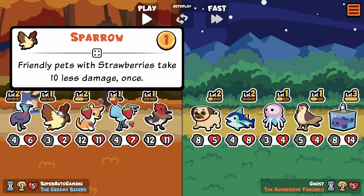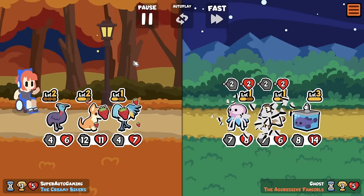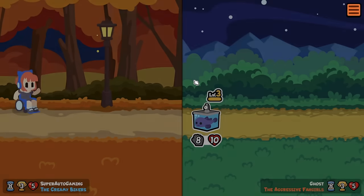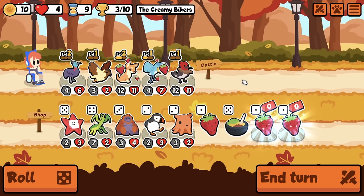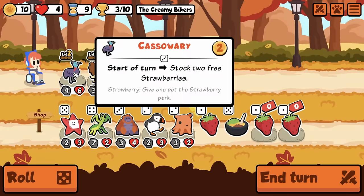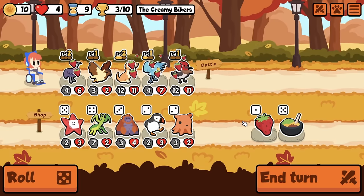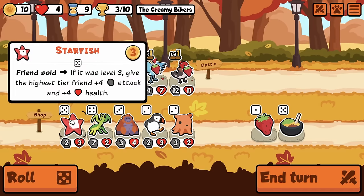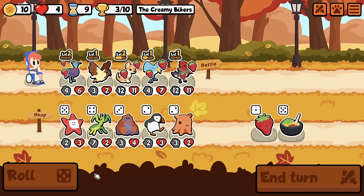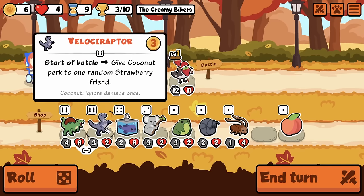They do kind of work against each other with Sparrow. Holy shit, and Tuna's just insane with Woodpecker, right? And I forgot he sniped my Sparrow. Okay, this is providing a few too many Strawberries. I suppose I still have to buy everything. We don't have any level 3 friends — I don't like Starfish, I think it's bad. Spino is going to be good, I think.